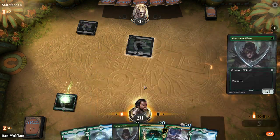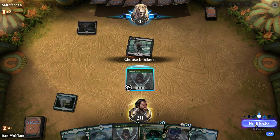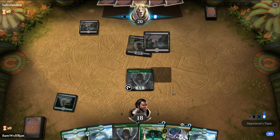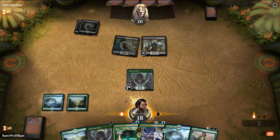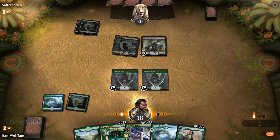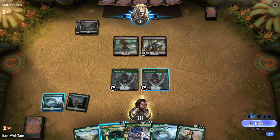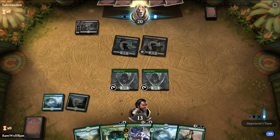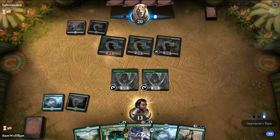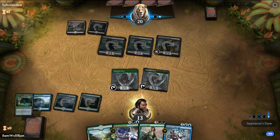Opponent could be some sort of mono black aggro, Rakdos, or Aristocrats. No blocks here. Graveyard Marshal - so just play out the elf and pass the turn. They exile a creature from their graveyard, create a 2/2 zombie, and it's tapped. We need our mana. Opponent's got a really aggressive curve to start off with.